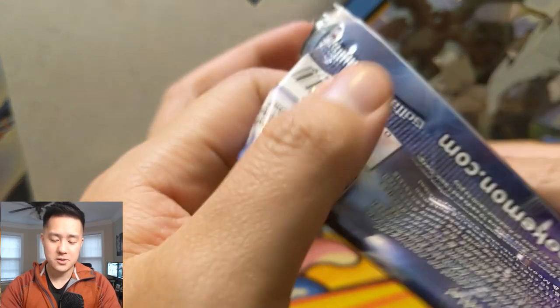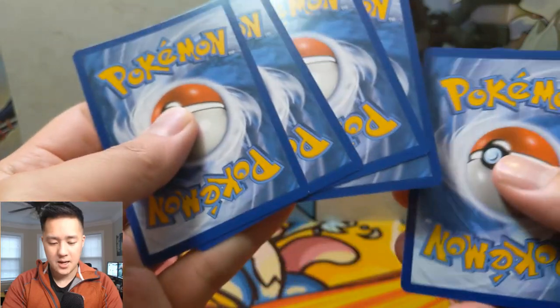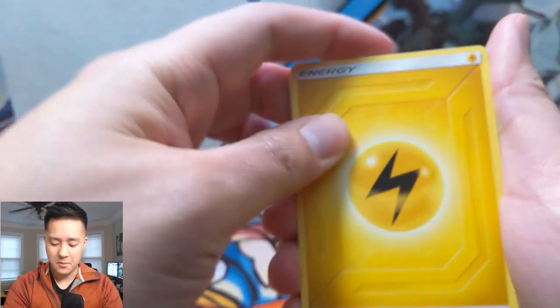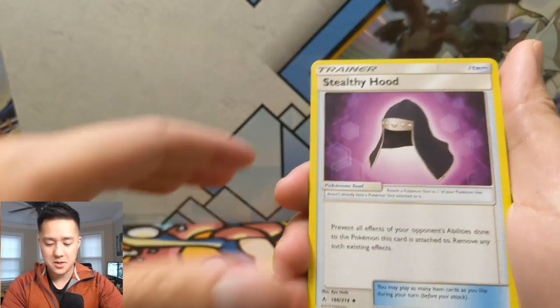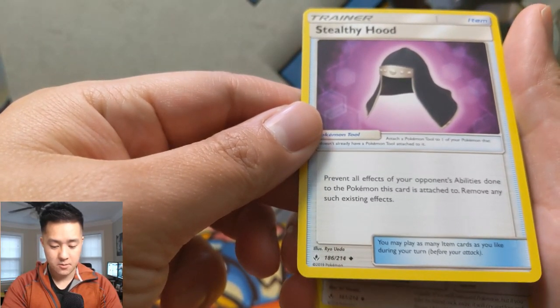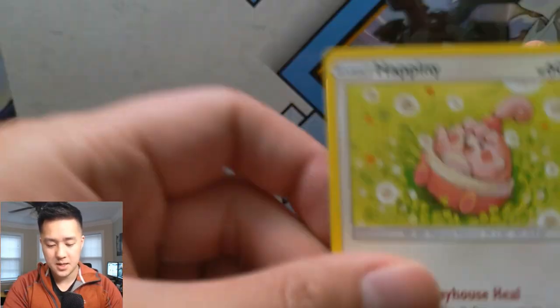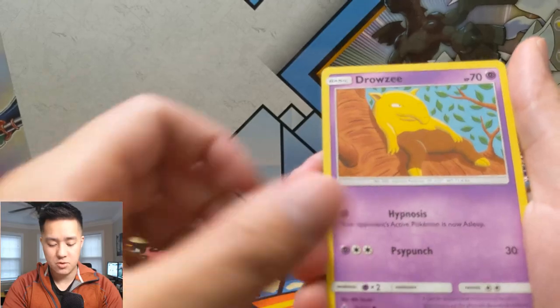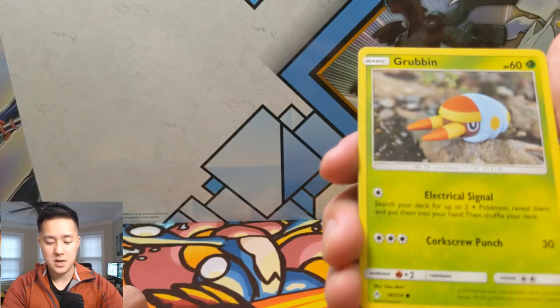How is everyone else's Unbroken Bonds pulls going? Let me know in a comment below — what is the thing you are hunting for the most, and what have you already pulled? What is your best pull so far? Lightning Energy, Tentacool, Stealthy Hood — what does this do? 'Prevent all effects of attacks on the Pokémon this card is attached to and remove any such effects.' Then Hoppini, Ekans, Drowzee again, Pikachu — pretty cool art, looks like he's on a boat — and Gastly.